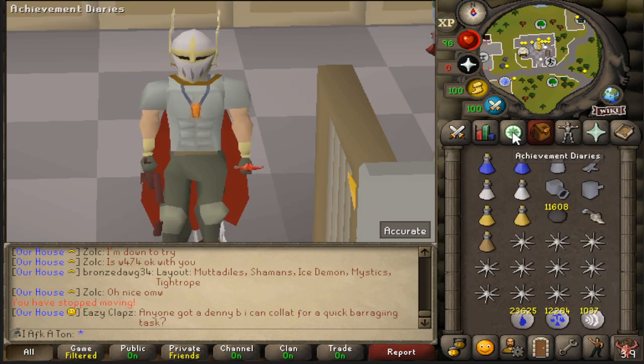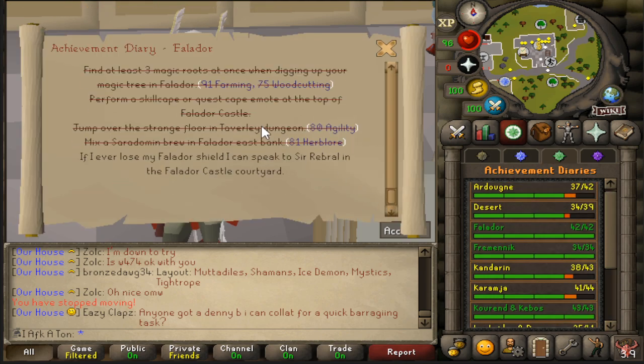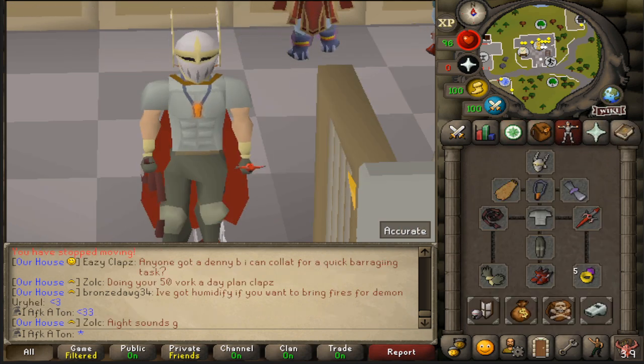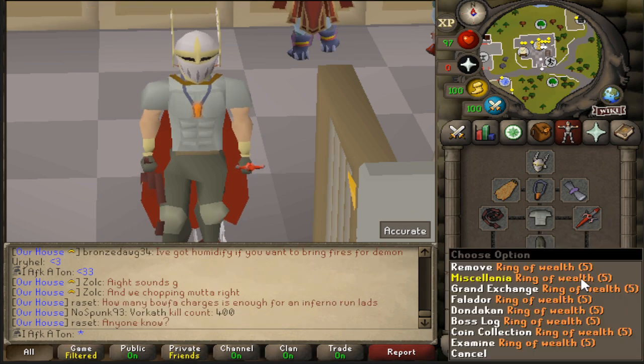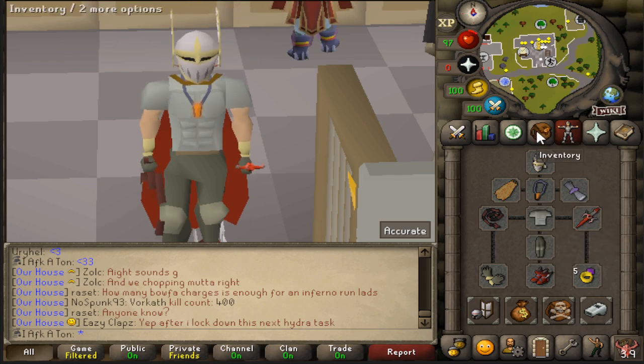The main reason you'd be killing black knights is for the achievement diary — specifically the Falador elite — where you have to purchase a white two-handed sword from Sir Vyvin. You'll need 1200 kills for that. I also have a ring of wealth which can pick you up about 20k worth of coins over the course of this journey.